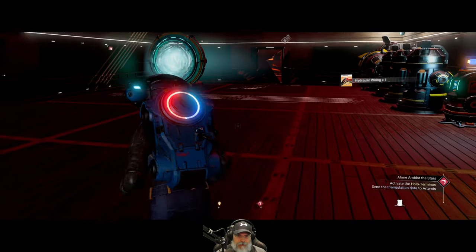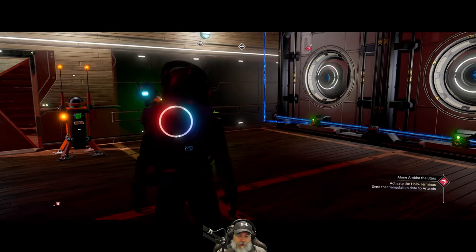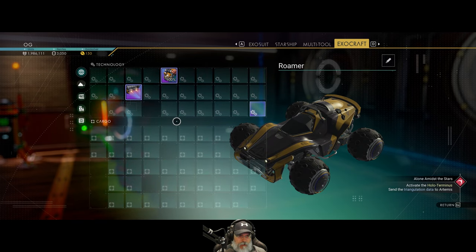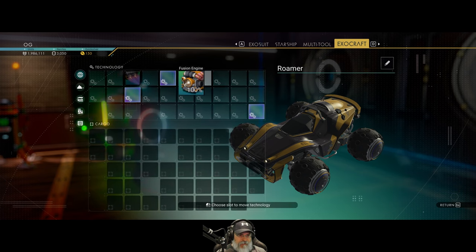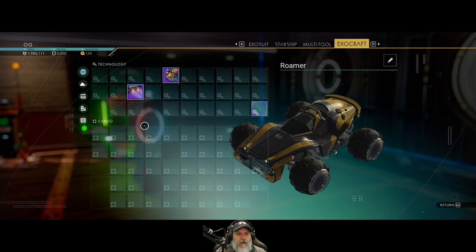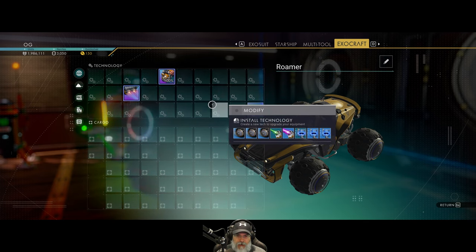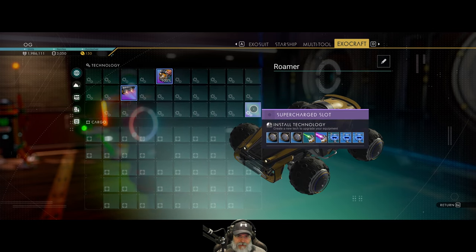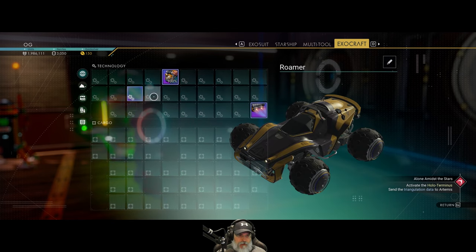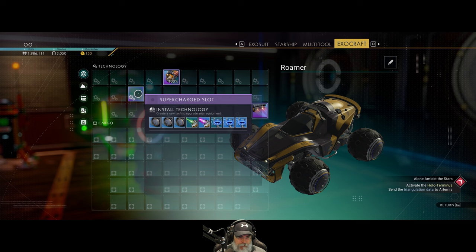Now let's get our exocraft upgrades going. Going to the roamer — this does have three supercharge slots, which is cool. I'm mostly interested in mining and speed, not necessarily combat. I want to install the mining laser here in a central slot so I have room to surround it with other things, and put the booster in the supercharge slot.